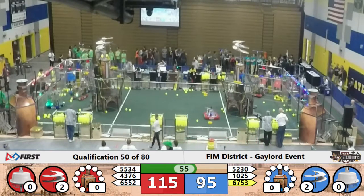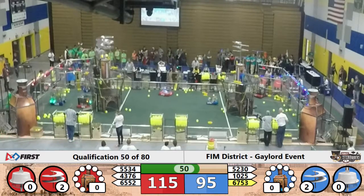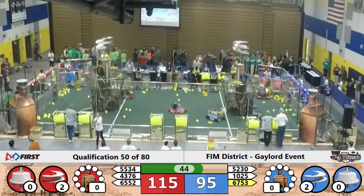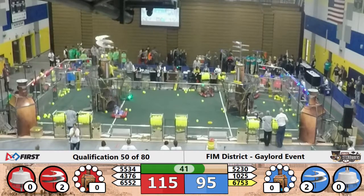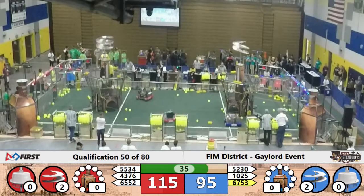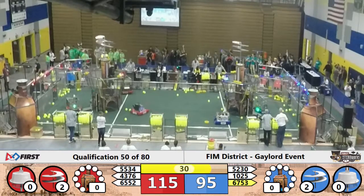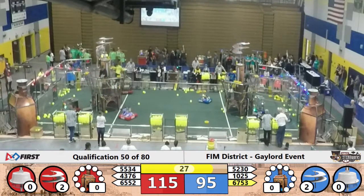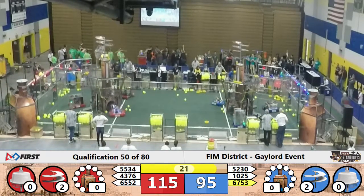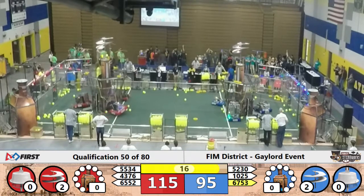Each team now attempting to get their third rotor moving. 67.53 gets it slotted into position. 65.52 for the Red Alliance trying to maneuver in position with their power. 55.34 trying to move the moving arm there. As the ropes are lowered for the last 30 seconds, 10.25 attempting to get into position, 65.52 attempting to get into position.